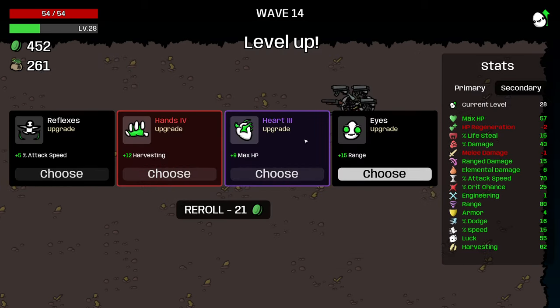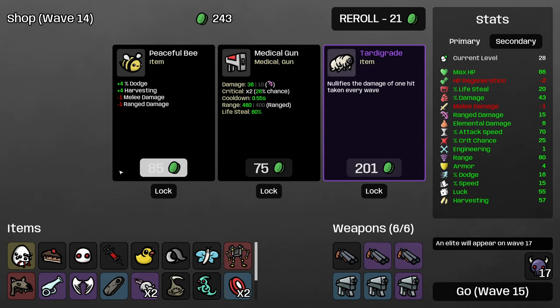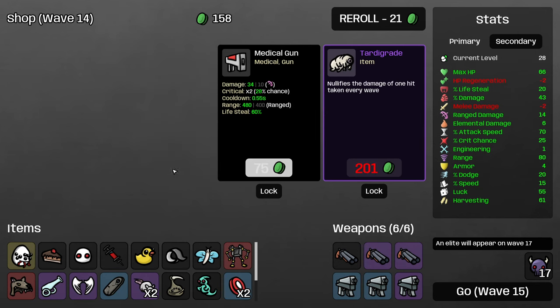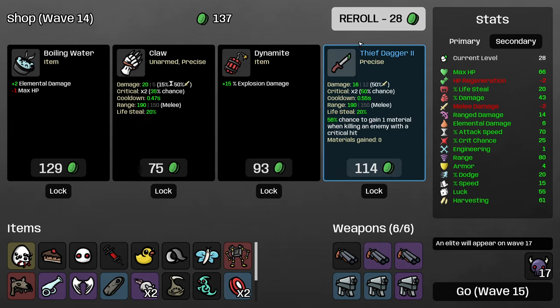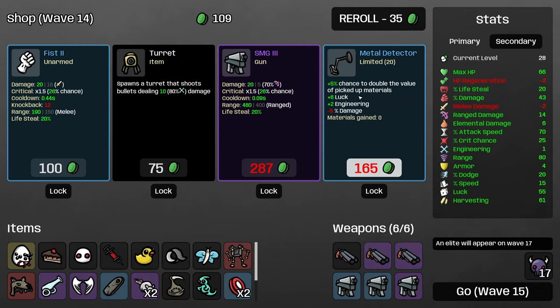Sure, I'll take a little max HP here. I should just take the max HP over the 12 harvesting at wave 14. Grab the mouse. Tardigrade is kind of interesting here as well — it's not usually an amazing item, but because we only have 60 HP it might be decent. I think we're going to skip it. We will buy the peaceful bee though because I wouldn't mind getting my dodge up, and I'm just going to keep re-rolling for better weapons or pierce. Metal detector doubles the value of materials that you pick up including XP, so it's a little better than other material-increasing items, but still not worth 165 on wave 14. On the other hand, a level three SMG — that'll be great.